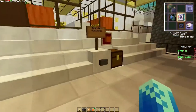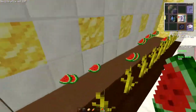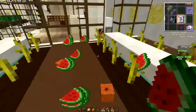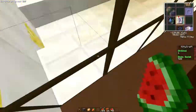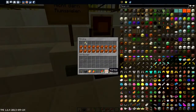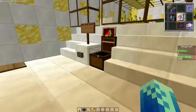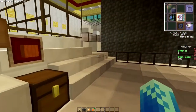Da nimmt man einfach bloß das Knöpfchen da, das Knöpfchen da – da wird geerntet. Dann geht man hier einfach hoch, sammelt den ganzen Kram ein. Da ist eingesammelt. Und dann kann man das hier einfach in den Kisten verteilen: Kürbisse zu Kürbissen, Melonen zu Melonen. Das einfach nur in der Kürbisfarm.